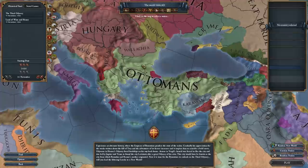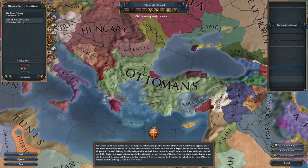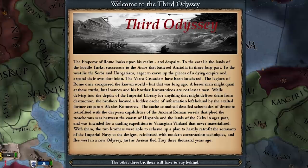Here on the start screen we have the Third Odyssey and the Land of Wine and Honey starts. I'll do the Third Odyssey start first, then jump into the Land of Wine and Honey for something completely different. The only nation you want to play in this mod is Byzantium, so let's pick them and jump in.